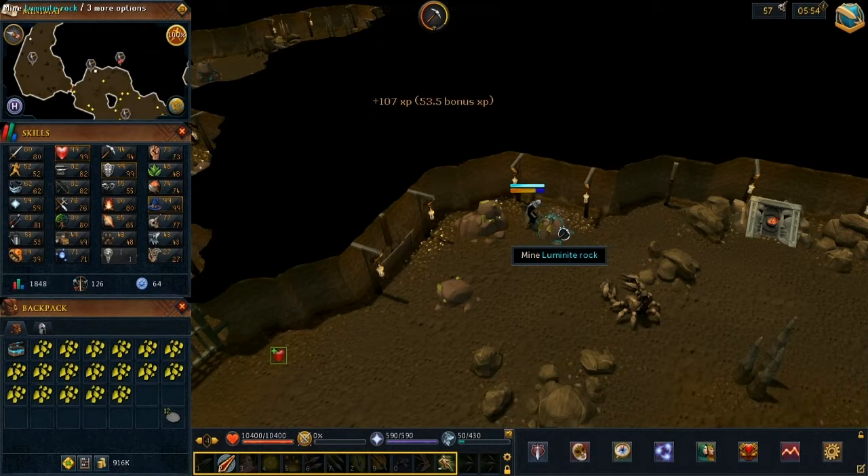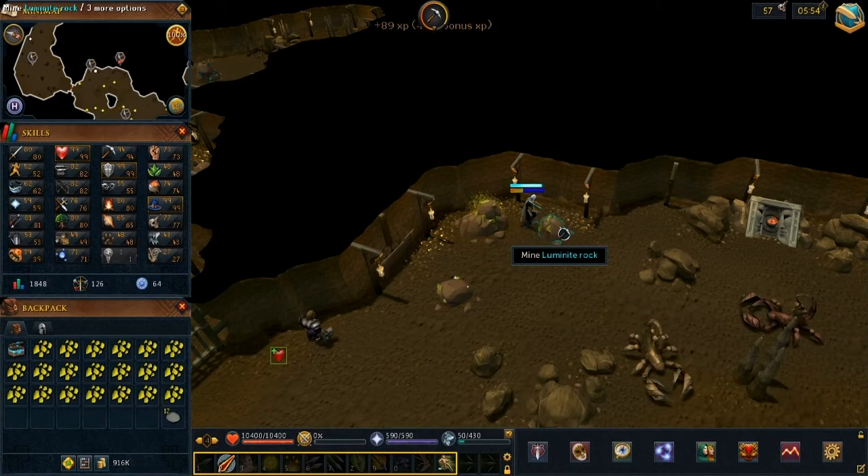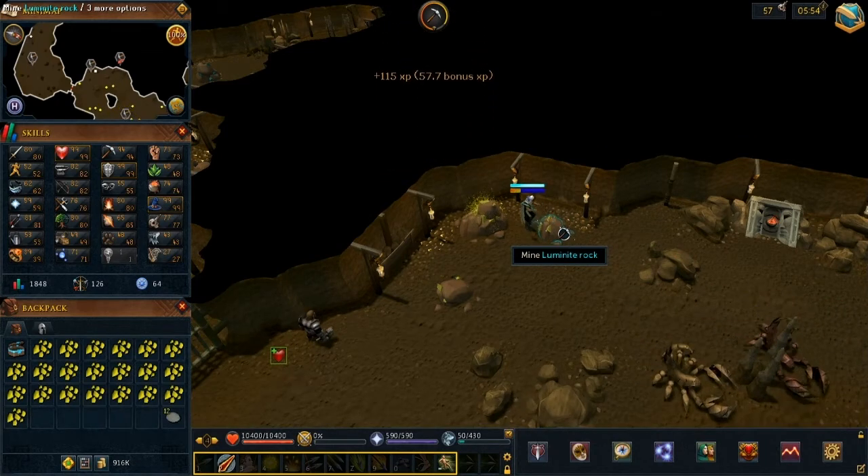The higher your level, the quicker you can do it. The quickest I've done is 10 inventories in an hour, which is 6 minutes per inventory. The slowest was when I first started this method — I was getting about 6 inventories an hour, which was about 10 minutes per inventory.